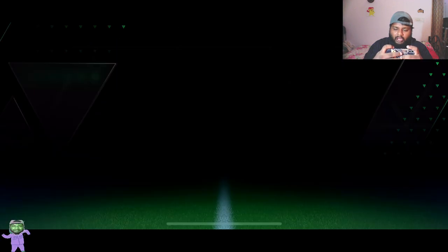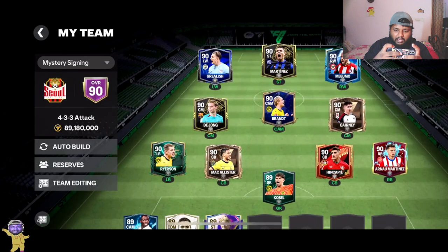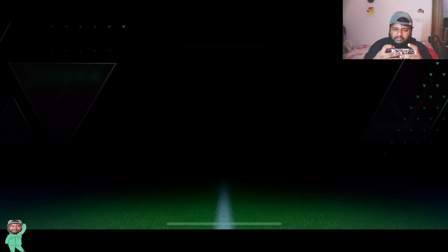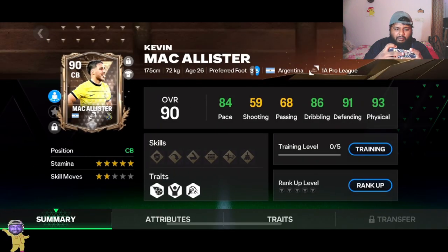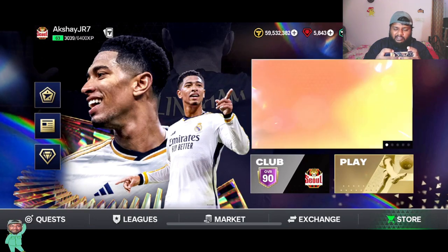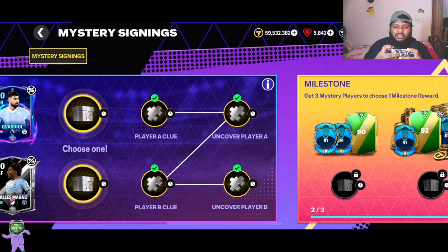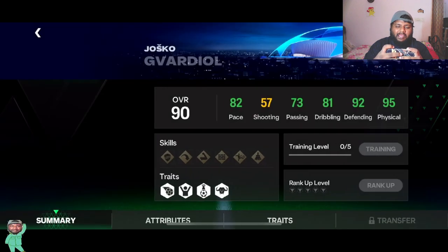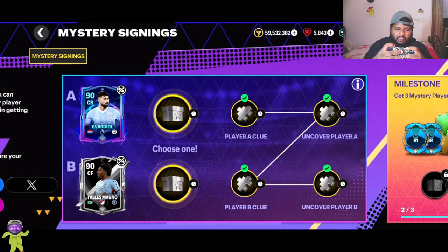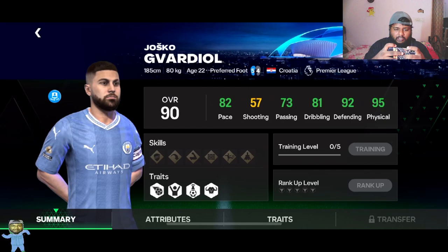Even if I get Gueiroal, I don't know who I'll be replacing him with. I think I have to remove him. McAllister is decent — both center backs we have right now are decent starters. This week's mystery signing is a bit basic, to be honest. We have an MLS player and we have a UCL Gueiroal.